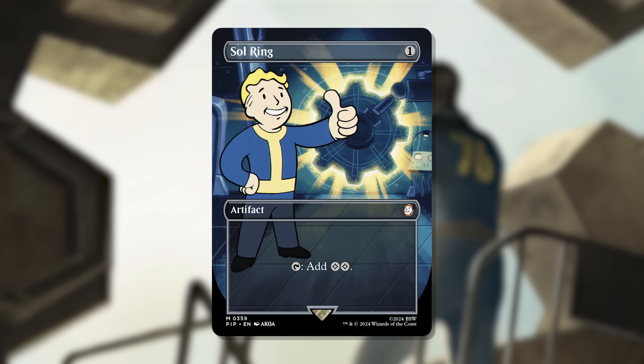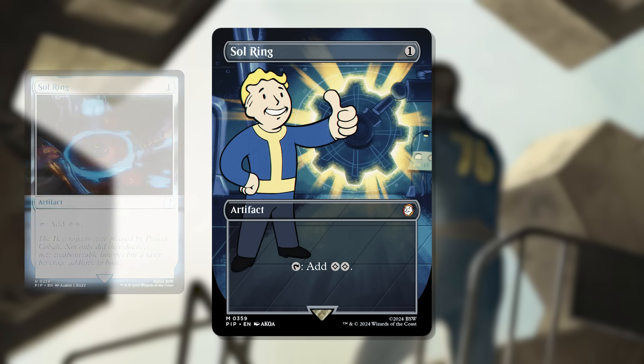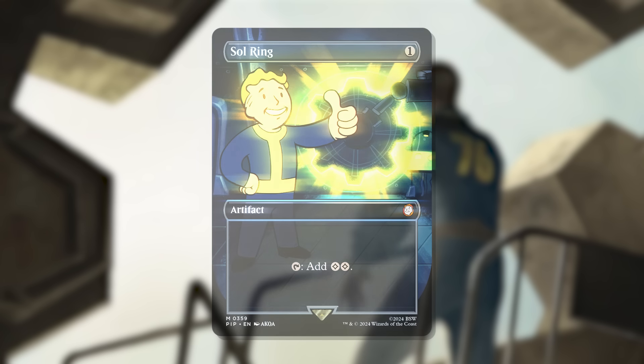Number 3 is Sol Ring — which breaks the rules a bit since it is in the Pre-Cons, but this is specifically the Vault Boy version. It's found in the same slot as all the other Vault Boy cards and has that distinct borderless style. There is another alternate-art version of Sol Ring worth a lot less — the normal version goes for $0.79 — but this Vault Boy version is going for $13.45 in its base version, $18.62 in foil, and $96.60 in Surge Foil.